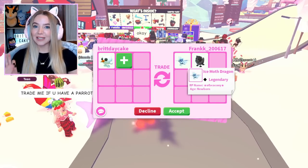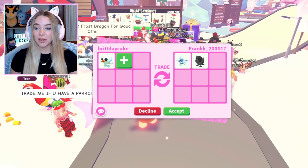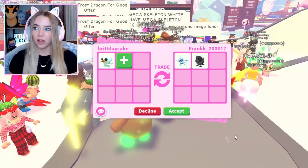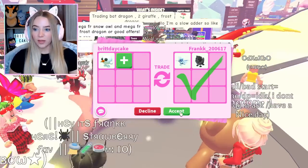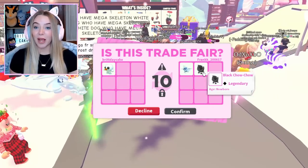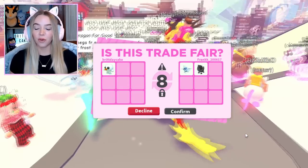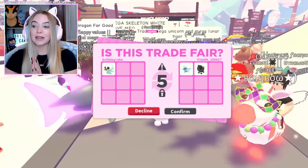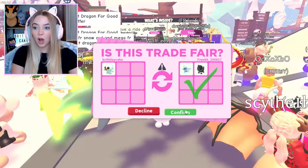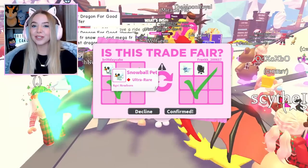I was about to say I don't want another Ice Moth Dragon, but then they added my favorite Black Chow Chow. They hit accept. I'll do this because I really don't have that many Ice Moth Dragons, and the Black Chow Chow is my favorite Chow Chow from the VIP room. If they're serious about this trade, I'm willing to do it. I just hope we're not getting trolled. They hit accept — we traded another Snowball Pet.